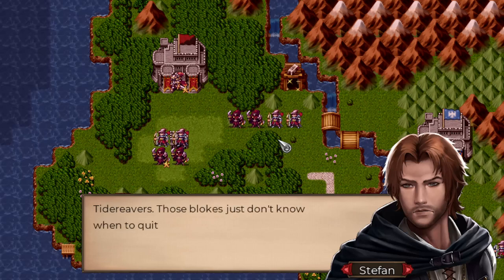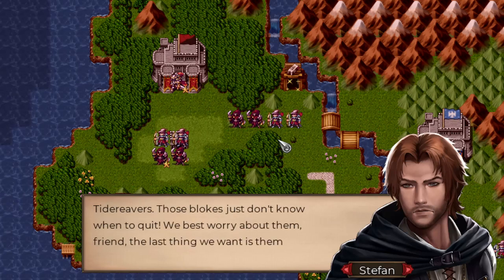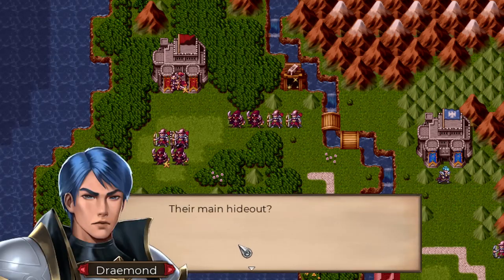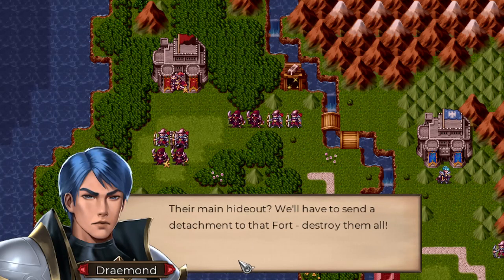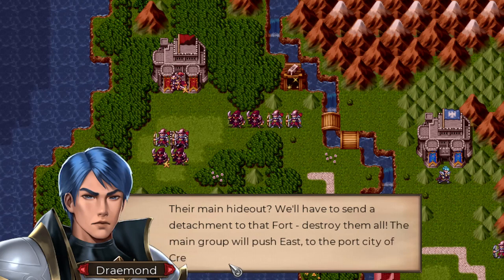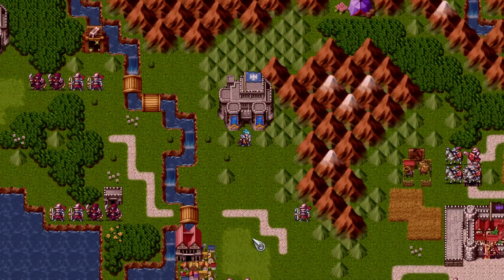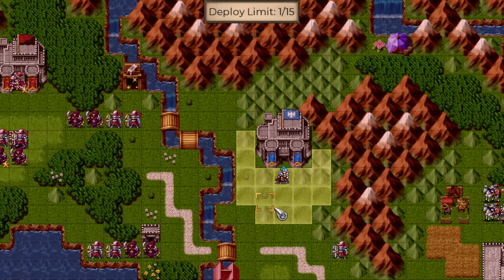Tide Reavers — those blokes just don't know when to quit. Best worry about them. The last thing we want is them nipping at our heels. If memory serves, that's their main hideout. We'll have to send a detachment to that fort and destroy them all. The main group will push east to the port city of Crestmoor.